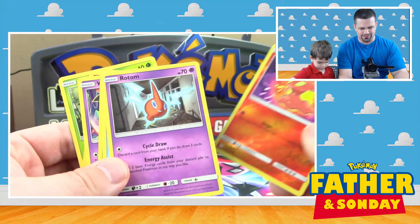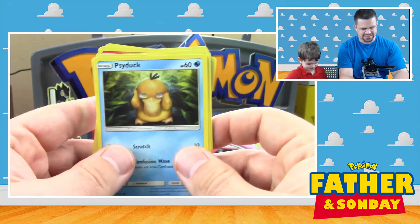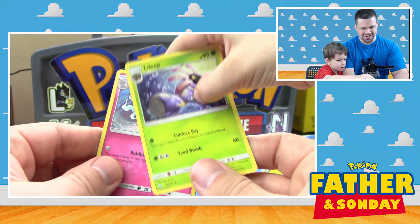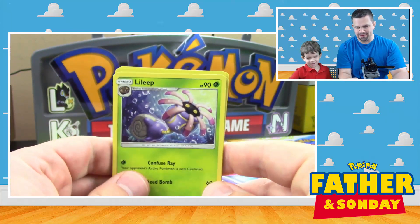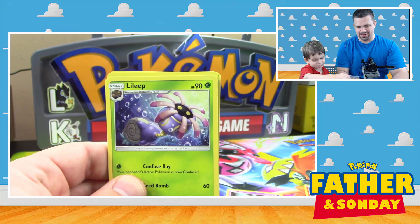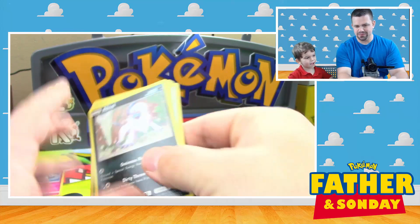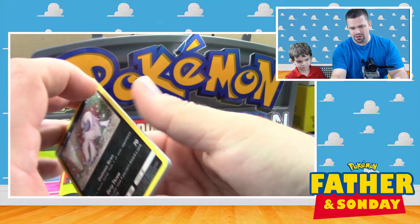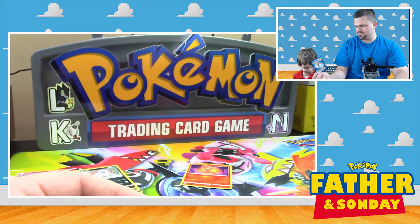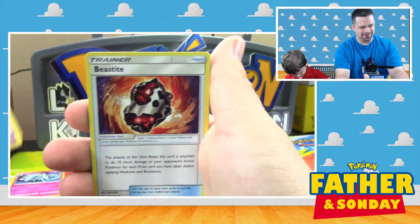We got Slugma, Ducklett, and Rotom. Cosmog, Psyduck — existential crisis! Oh, that's a holo Alolan Ninetales! Holo Lillie and a bubble ring. We got Grass Energy and Absol, which is the rare. All right, hey Lucas, what do we do with this?